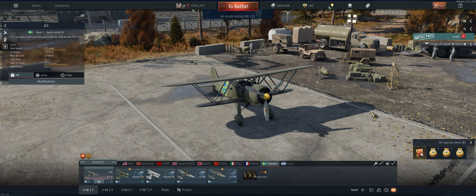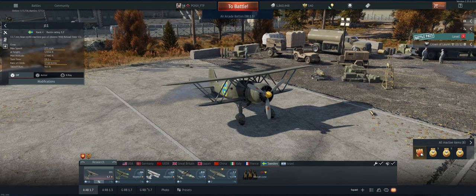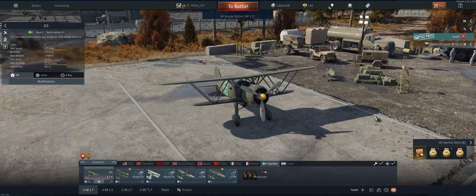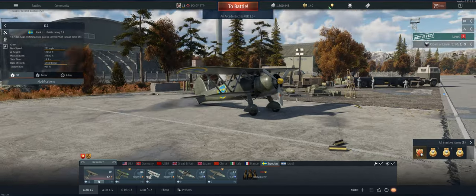Hey guys, welcome back to the channel. Poigie here getting ready to take out the Swedish 1.7 J11 in Air Arcade. On the positive side, it's got two 50 cals. They hit hard. Kind of reminds me of the CR-42 — it takes planes out pretty damn easy.